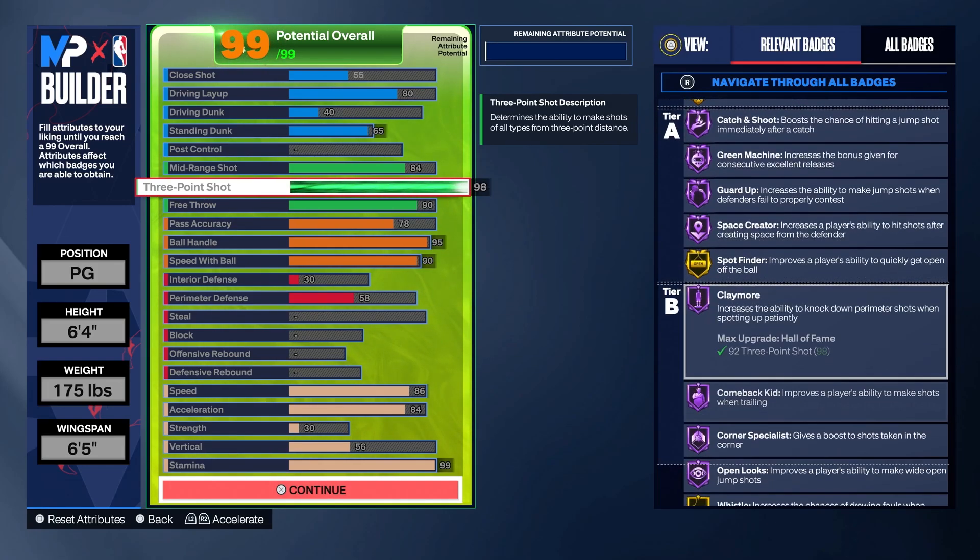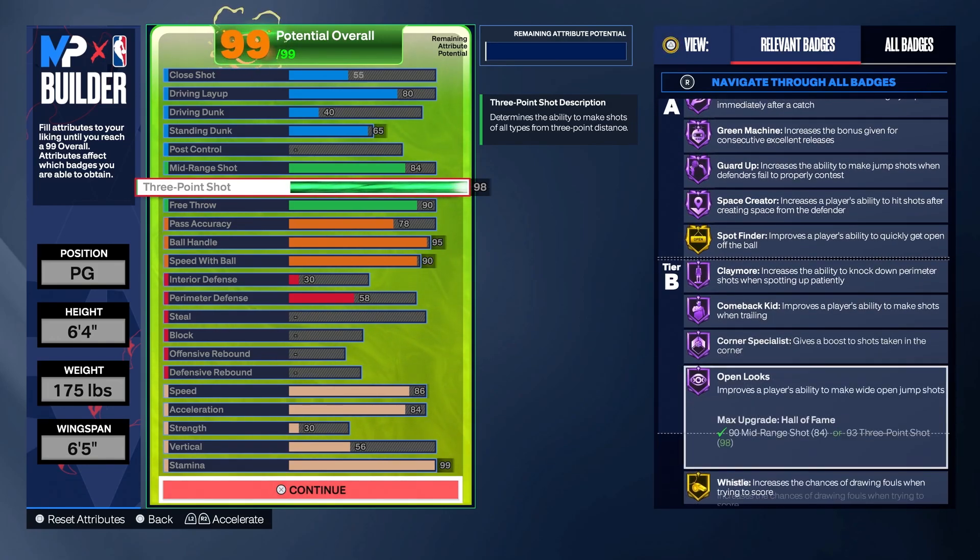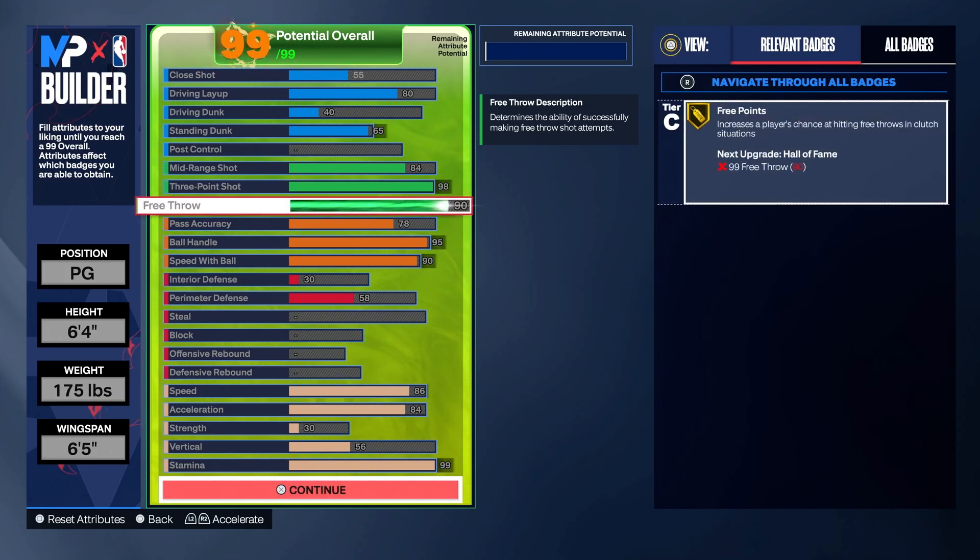You get all these badges at Hall of Fame. And then 90 free throw — a lot of people put their free throw at 70 or 99 or whatever, but I recommend 90. With the gold Free Points badge, you're going to hit free throws at a very high clip — I think you're going to hit 95% of the time.